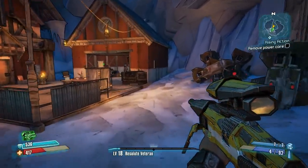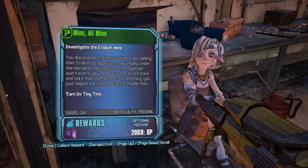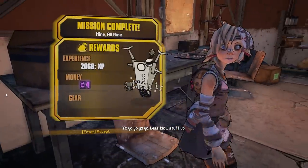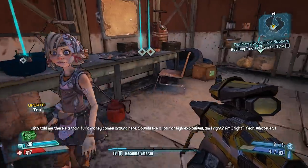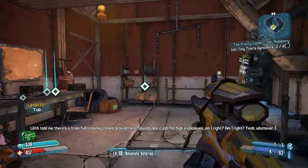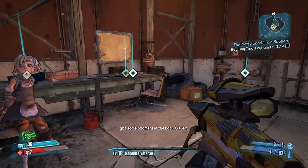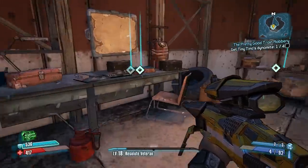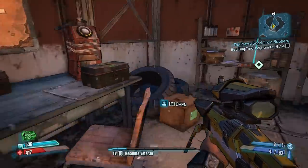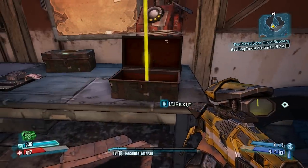The turn-in for this is going to be with Tiny Tina. You still get the experience and the money. However, you pick up this quest from Tiny Tina — the Pretty Good Train Robbery — which rewards just an enormous amount of cash.